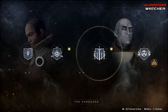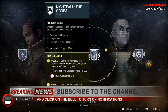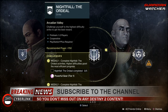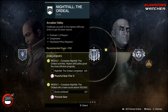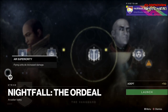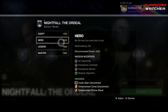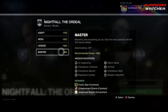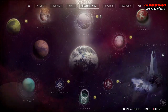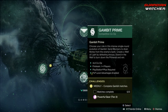Coming down to the vanguard, we need to complete three strikes as well as complete five Nightfall the Ordeals, as well as get one Nightfall of the Ordeal with 100,000 points. You can choose whatever ones you want and that will determine the modifiers. For Gambit we need to complete three Gambit matches — that is Gambit or Gambit Prime.